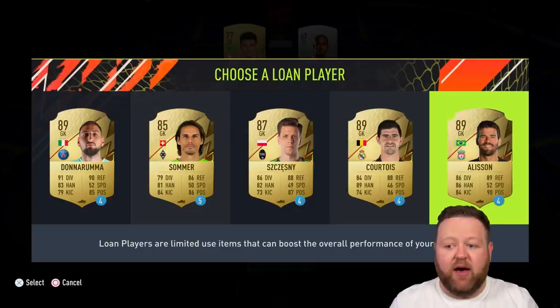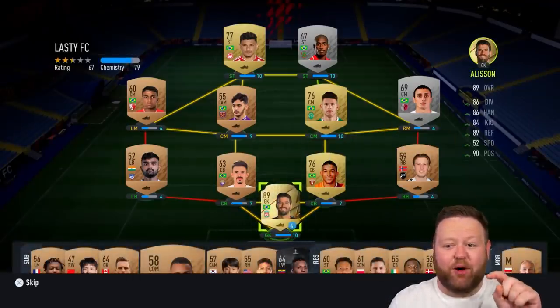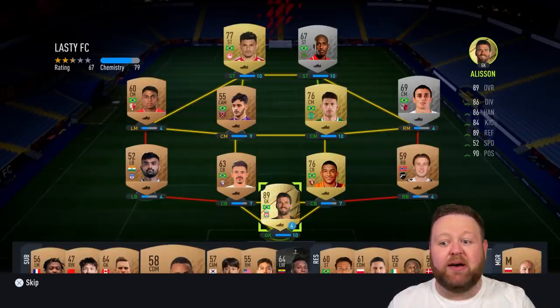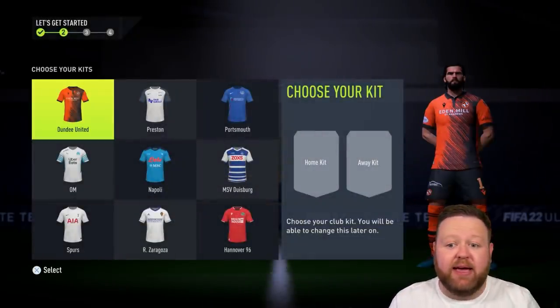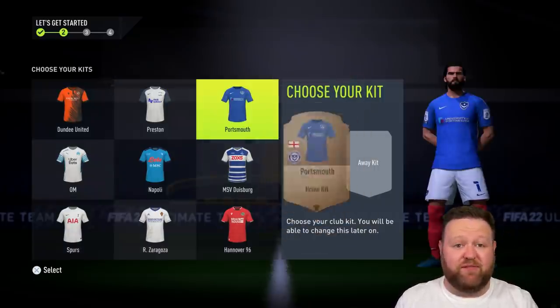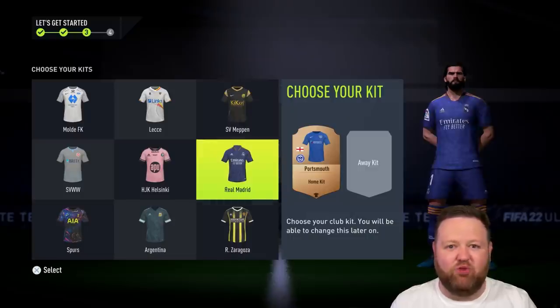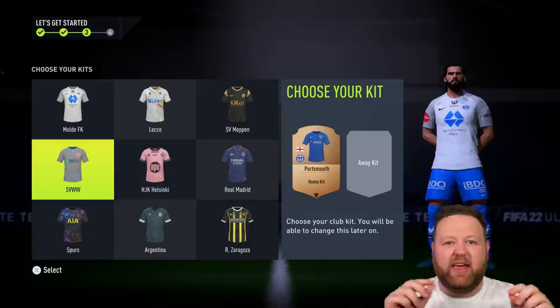You'll also choose a position and a lone player based on that. I've chosen the goalkeeper today — I figured there might be an Alisson there and I needed a Brazilian goalkeeper. But if you choose center mid, you can get Paul Pogba; if you choose striker, you can get Aubameyang. In reality, you probably won't be using that lone player too much — just pick a position where you can get a little bit of chem from the nation you've chosen.